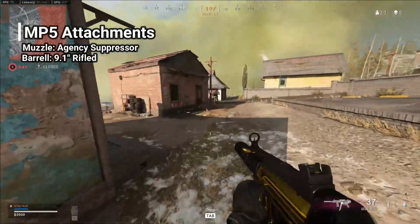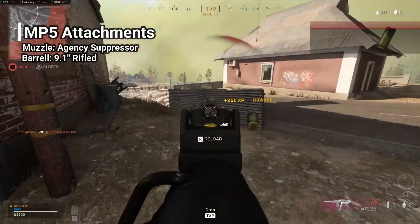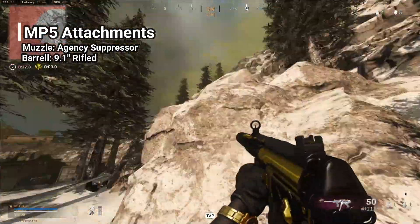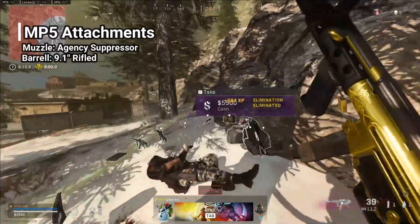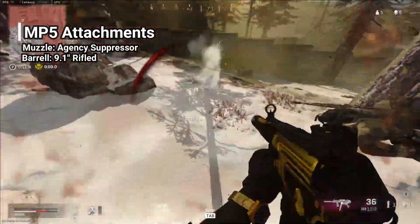Moving on to the barrel, we're going to be going with the 9.1 inch rifled. The reason for this is the final barrel actually gives you extra recoil and that's not something you want. You want to be able to keep your aim a little bit steadier, and it just helps out with the extended damage range. So that's why we're going to be taking that one.